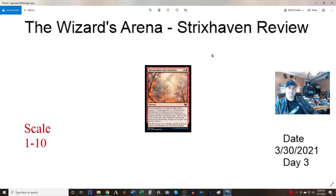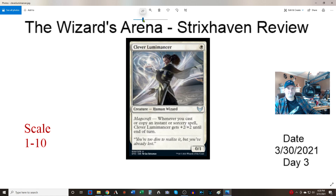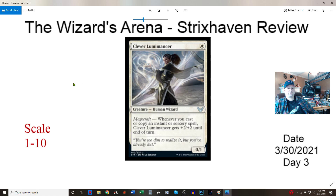We've got Clever Luminancer — one white for a 0/1. Magecraft: whenever you trigger Magecraft, this creature gets +2/+2 until end of turn. This reminded me of Monastery Swiftspear but it doesn't have haste. With Monastery Swiftspear casting three spells makes it a 3/4 — with this guy it becomes a 6/7. This is a really good uncommon, probably like a seven because it doesn't have haste. That's really good.